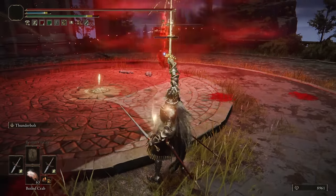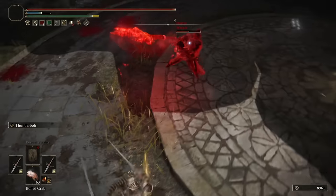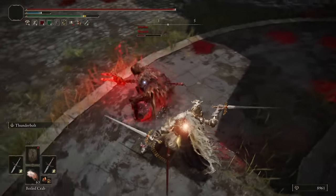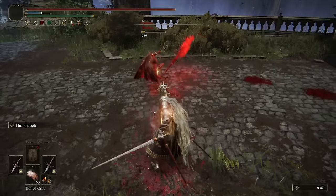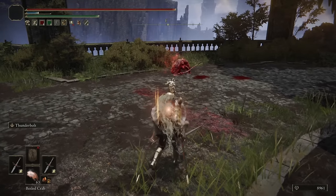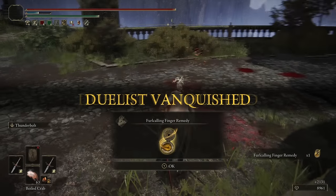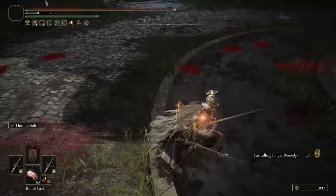That was a bad choice, man. He rolled out of it — I thought it would take a little bit longer on the recovery, to be honest. That seemed like it would have been a good punish. Go for the L1 here. The Running R2 is a great opener, and then we can roll and catch with the L1 — only one of them hit. Very interesting battle. It's unfortunate that they had packet loss at random moments. But interesting fight — I haven't seen the Mogwin Spear a lot, actually.